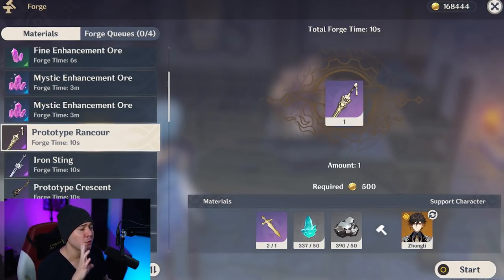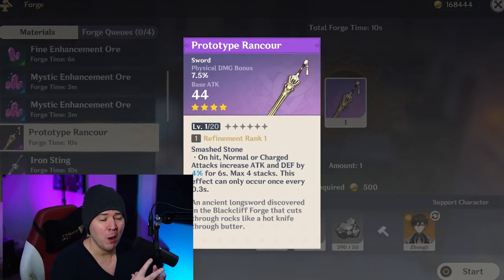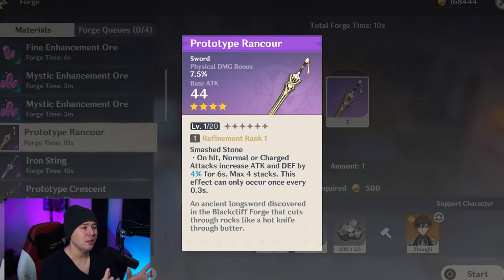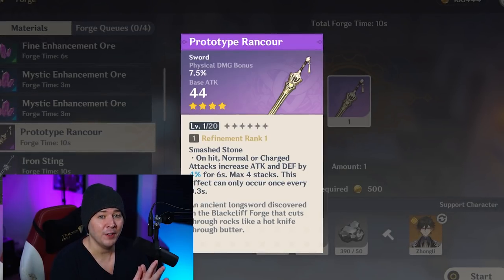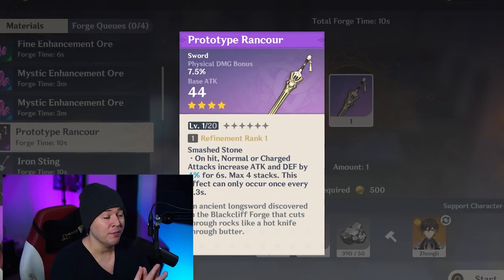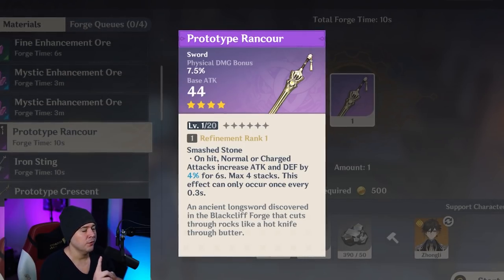Starting with swords, the Prototype Rancor is still your generic, good physical carry weapon. However, there aren't a ton of physical carry sword users in the game yet - there is someone like Keqing, though. It also increases your attack and defense with up to four stacks. So this can help if you're a brand new player investing in a physical damage character.